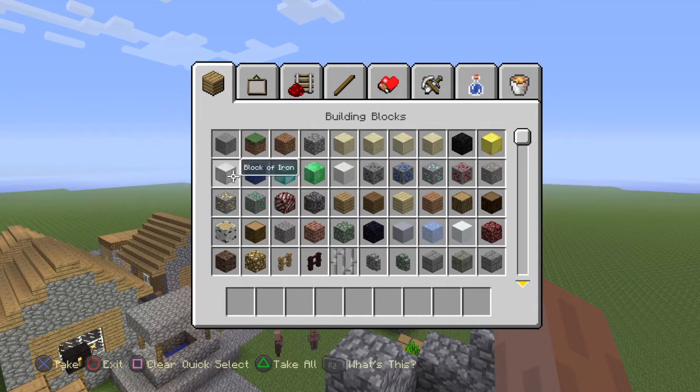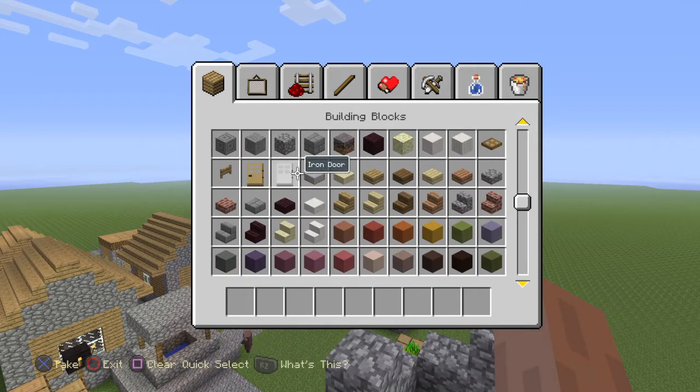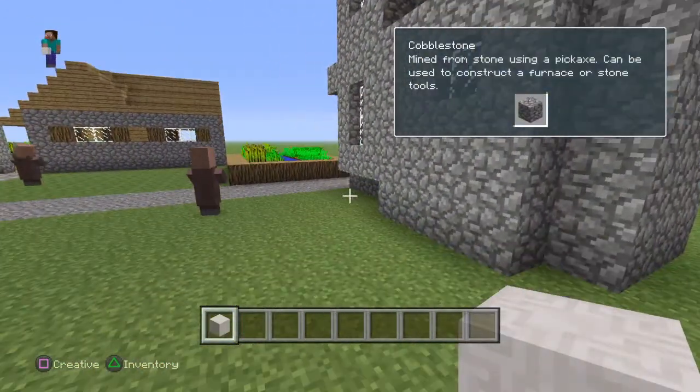I already know about the creative mode. Nice blocks. I think for the church we could have this chiseled quartz.